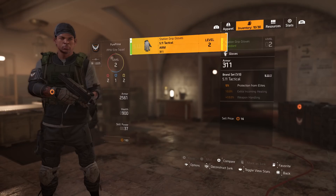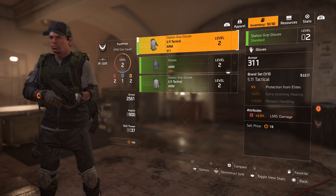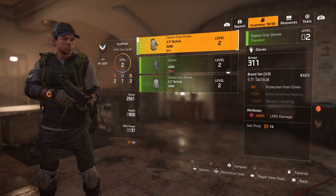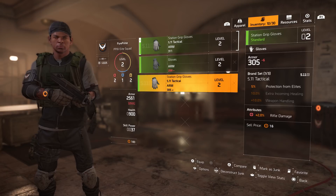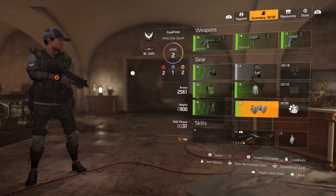For gloves, even if the armor is slightly better, check the attributes — we have rifle damage and LMG damage on these, but we're not using either right now. Always choose the best attributes for your current loadout. These are the first steps to setting up a build.